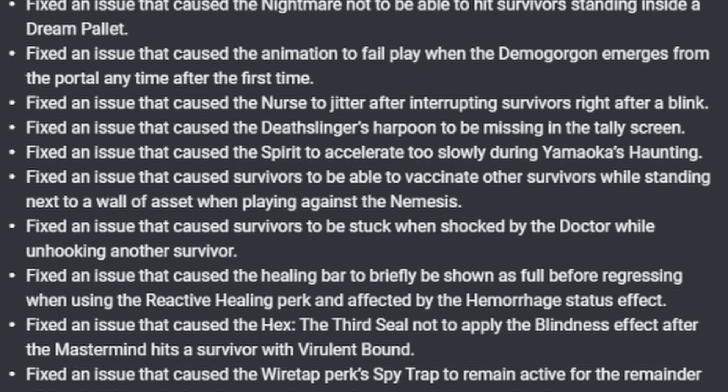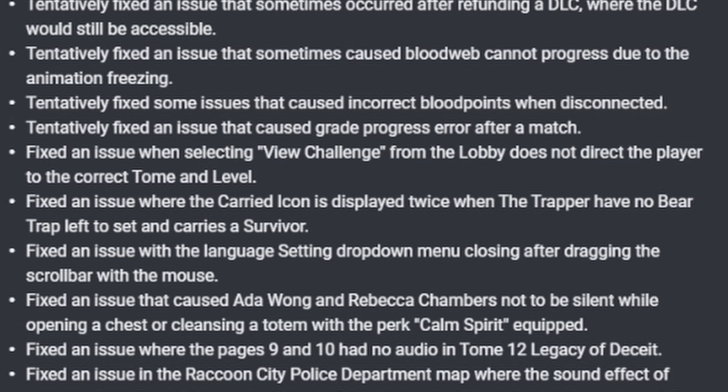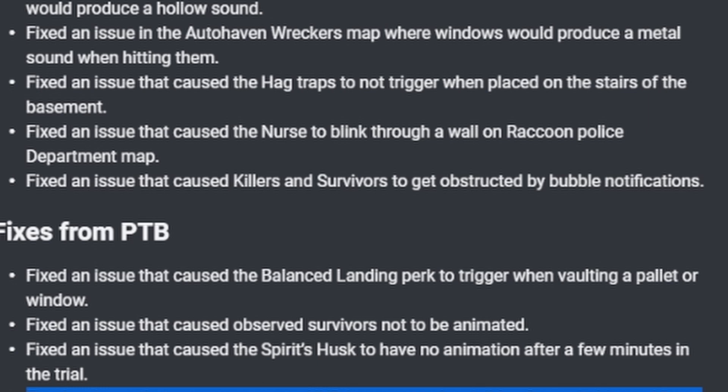There were issues with the Nurse, Death Slinger, and Spirit — nothing huge, just add-on problems. Hex: Third Seal was not applying blindness. Wiretap was remaining on gens that were completed. There were some bloodweb problems, and Ada and Rebecca weren't being silent with Calm Spirit. Some RPD issues — because there's always RPD issues. A little bit of issues at the Saloon or Wrecker's Yard, mostly sound effect problems. Hag's traps weren't triggering in basements.